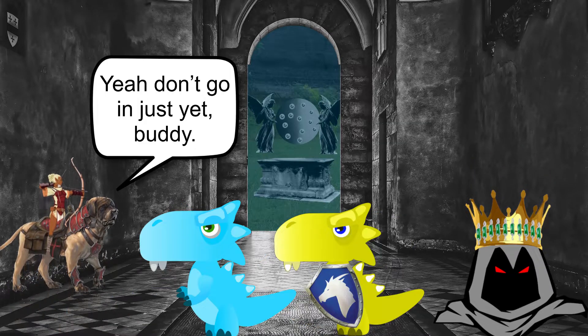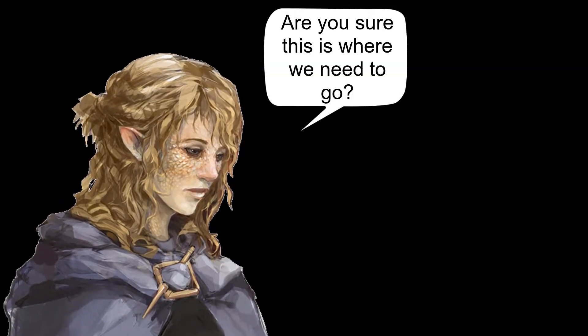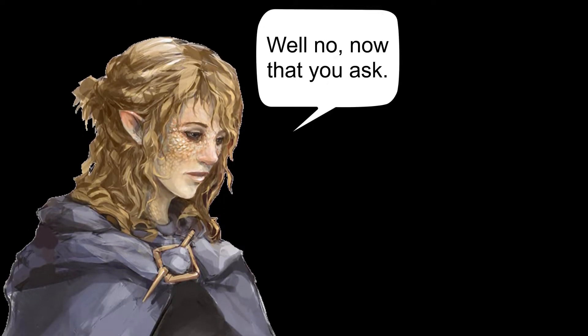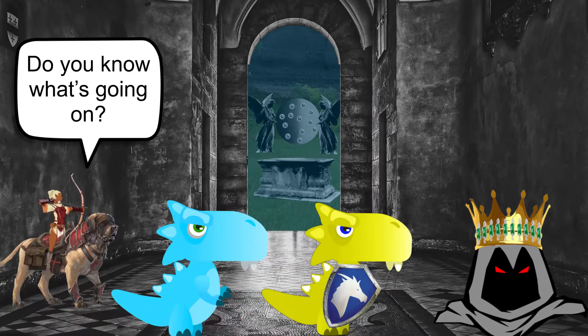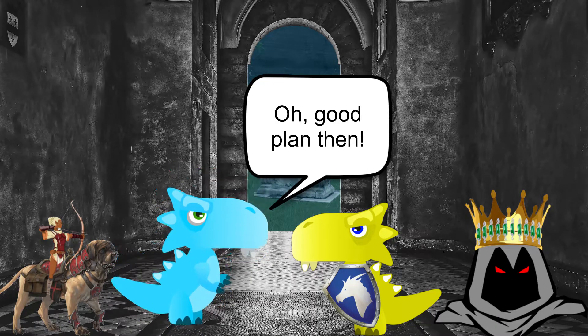Barakas would like a mask. 'Don't go in just yet, buddy. We don't know what's going on here.' 'Are you sure this is where we need to go?' 'Do you have a better idea?' 'Well, no, now that you ask.' 'Orvex, do you know what's going on?' 'No, I didn't plan to make it this far.' 'Oh, good plan then.'